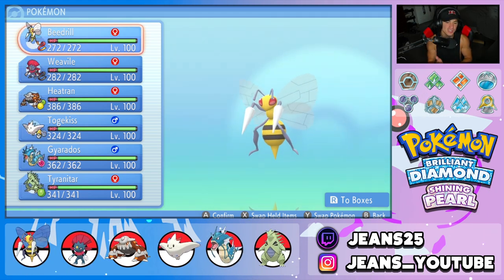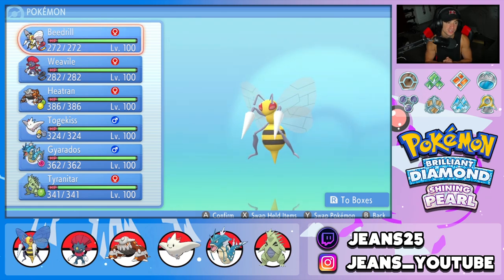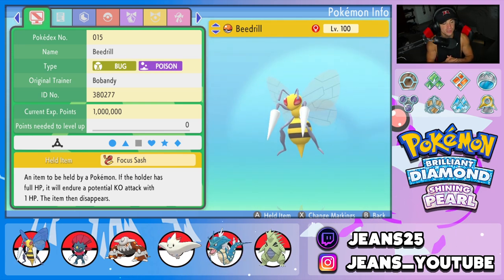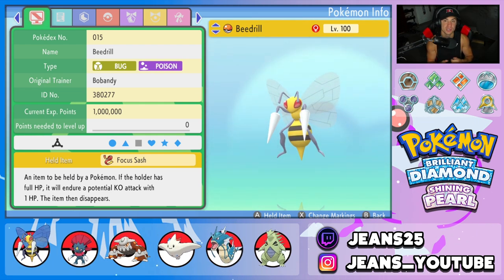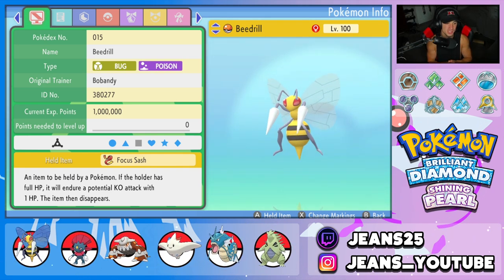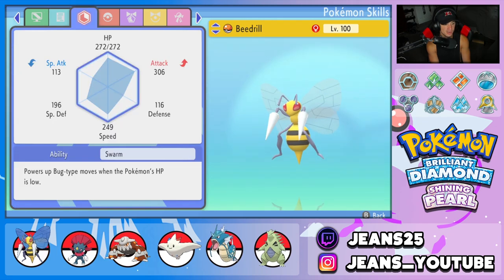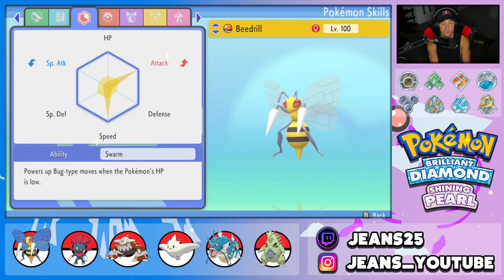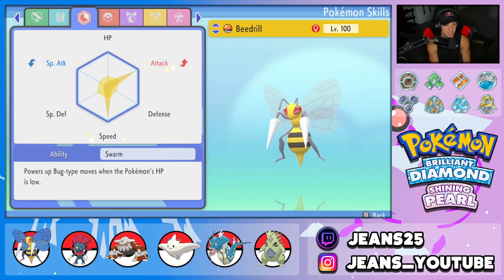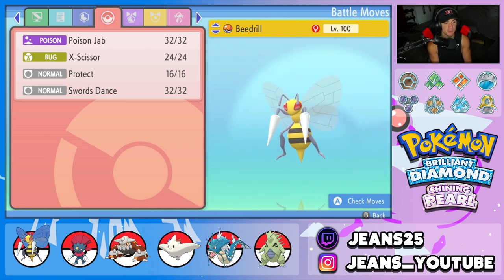We're rocking out with Beedrill — a gen 1 bug from one of the first routes. He's super cool and a great physical attacker. Beedrill has the Focus Sash as its item because its defense and HP are kind of in the trash. EVs are set up with attack and speed, and we have the Swarm ability, which gives a 1.5x multiplier on bug moves below one-third HP. Moveset is Poison Jab, X-Scissor, Protect, and Swords Dance.